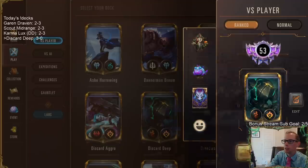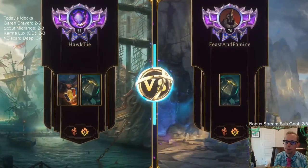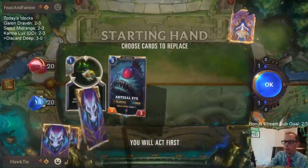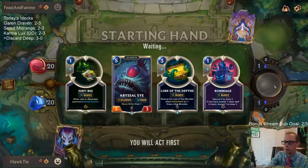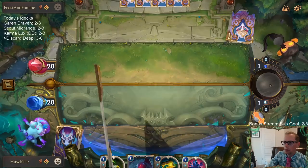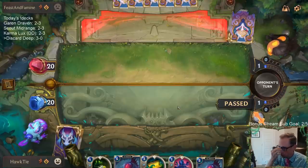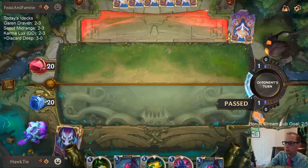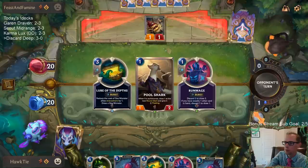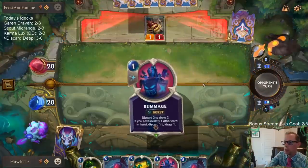Oh we got the mirror match! We got Twisted Fate because I'm cool and put in Twisted Fate - opponent has no Twisted Fate because they're not cool and didn't put it in. They're playing Pool Shark - I'd much rather have Twisted Fate than Pool Shark. Twisted Fate has been great for us, much better than a Pool Shark would be. We'll have Lure the Depths into four-mana Abyssal Eye.